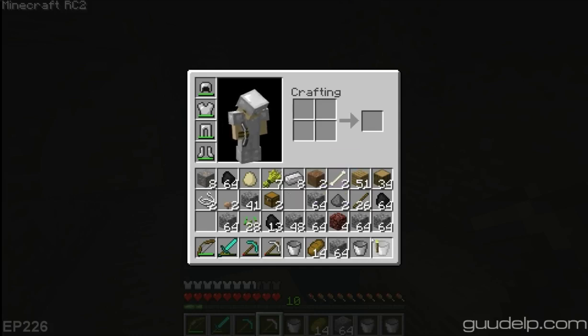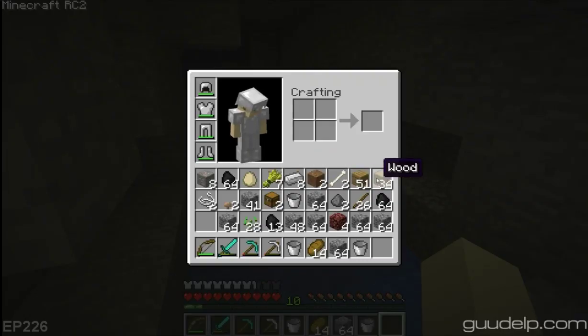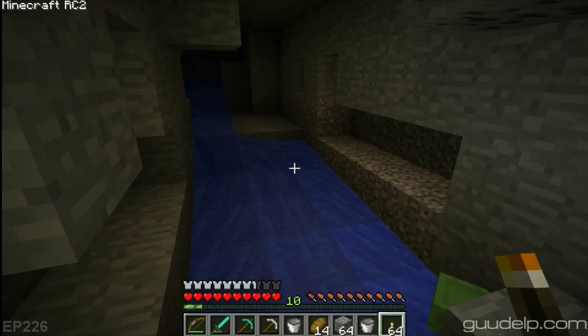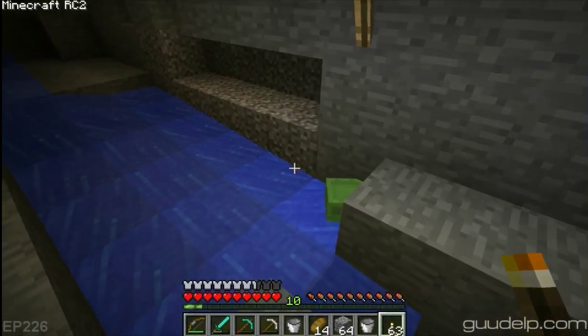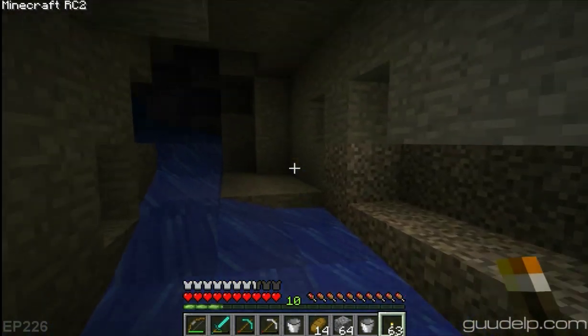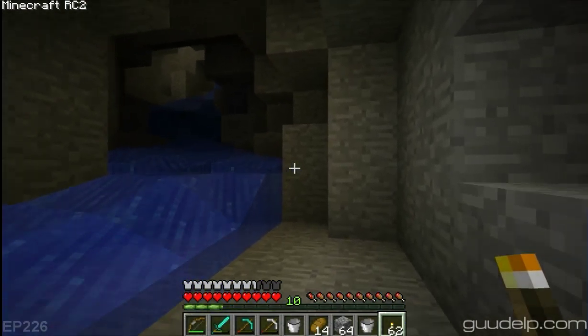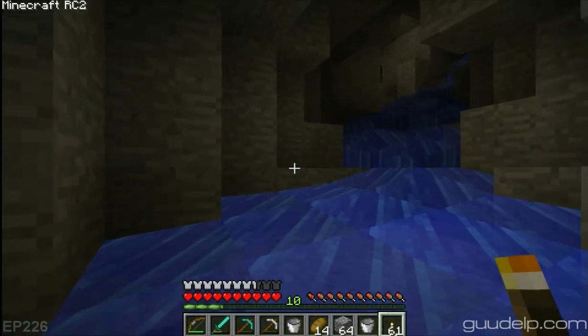It's really dark there. I have one torch. When you're ready to break that one with the torch, I'll put one down, Etho. Okay, you ready? Yep. Okay, I'm going for these two first. Yes, very nice. Hey, there's a slime here too. Get him! What was this whole slime invasion everybody was talking about? They're all over the place now.